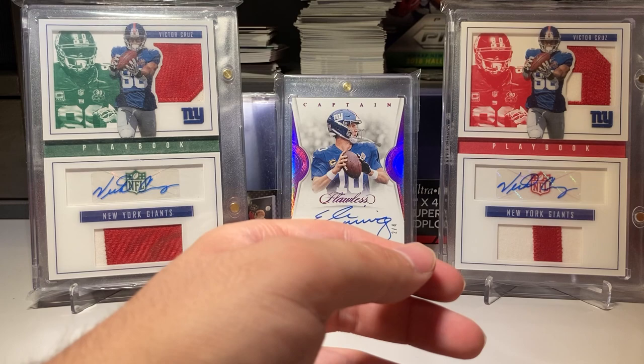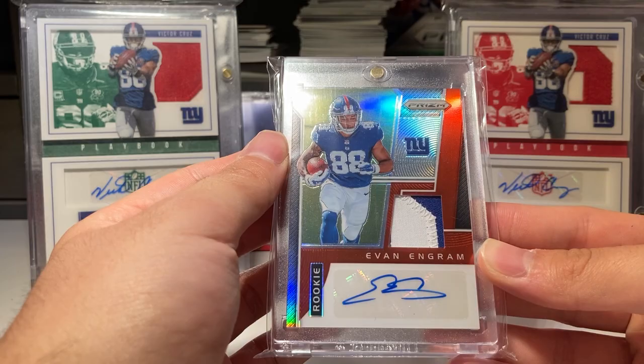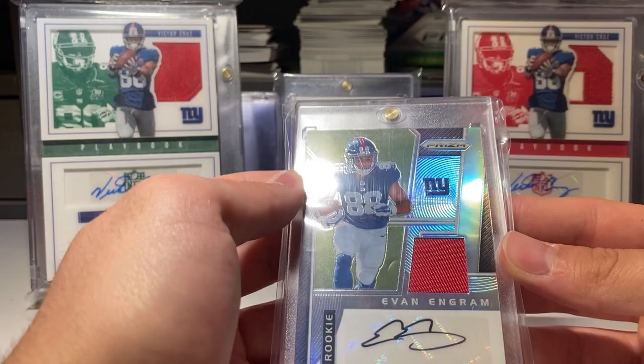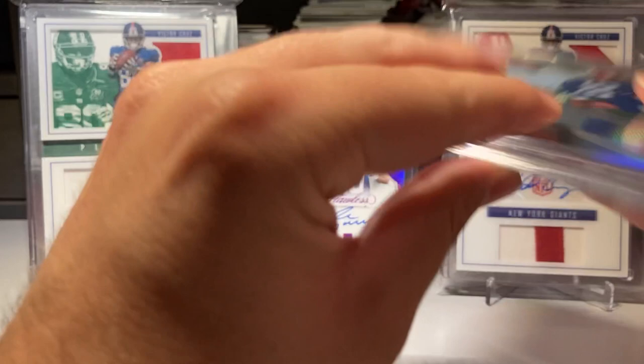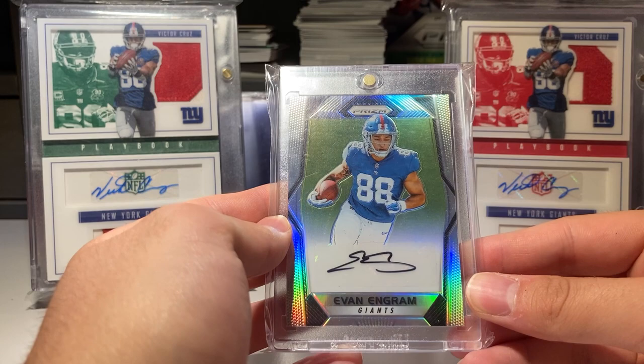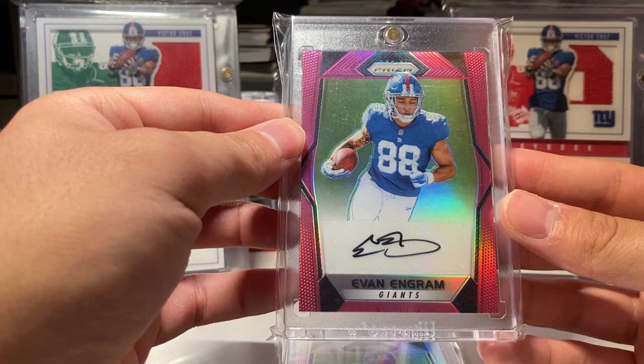I got the Prism RPA of Evan Ingram, the red parallel numbered to 15, and the same card — the base Evan Ingram RPA numbered to 99. Then this is the set I completed the most of. This is my main collection — the base silver rookie autograph. These are all the Prism rookie autographs.